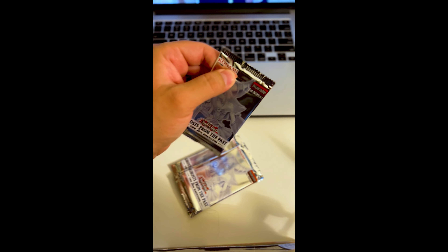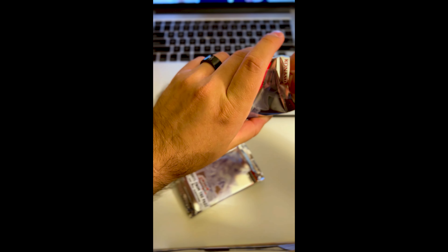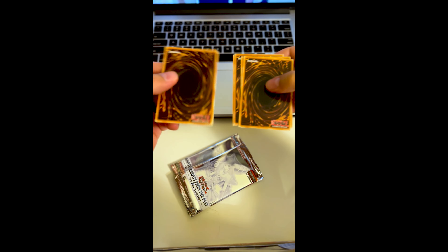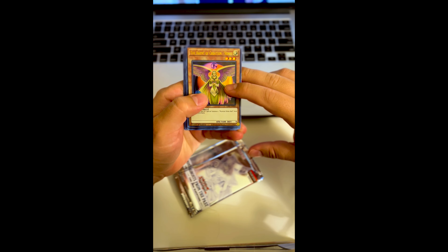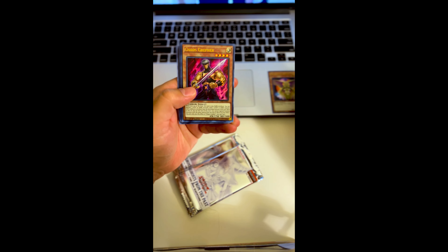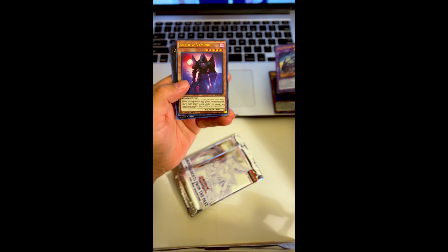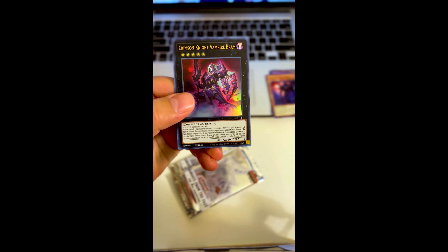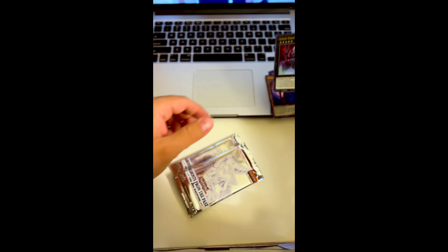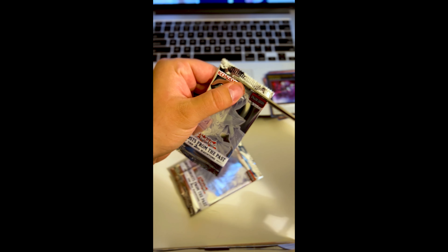All right, let's go with this one first. I'll cut off the top — making sure I don't slice any of the cards — and flip it backwards. Let's see who we have here. Looks like we have the Ancient of Creation Venus, Chaos Griffer, Fossil Machine Skull Wagon, a Shadow Vampire, and a Crimson Knight Vampire Brom — a little shiny one there. No ghost cards unfortunately, but we do have two more packs after this one.